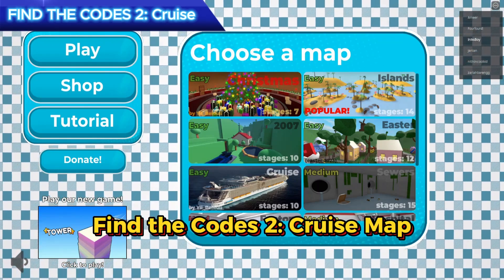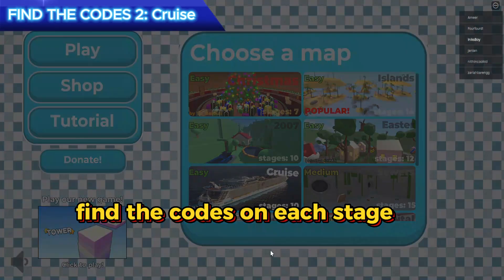Find the codes on the Cruise Map. Find the codes on each stage to unlock doors.